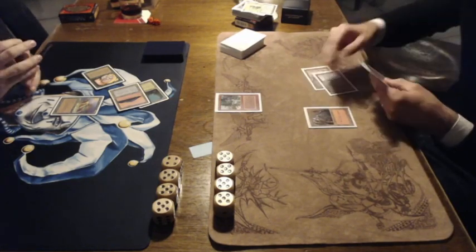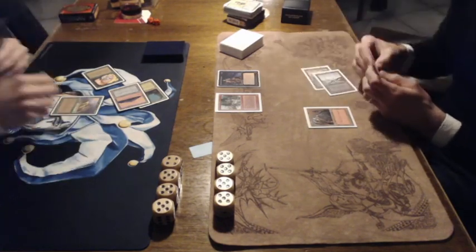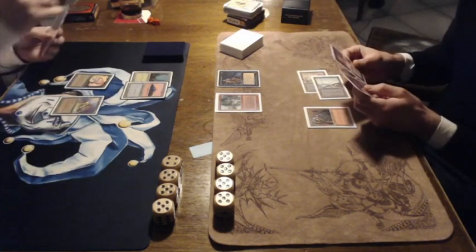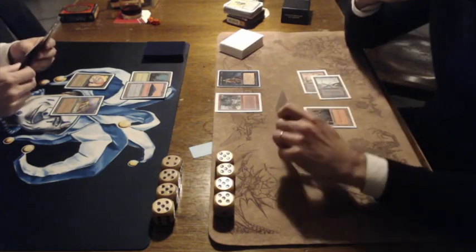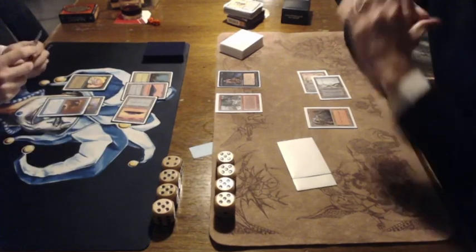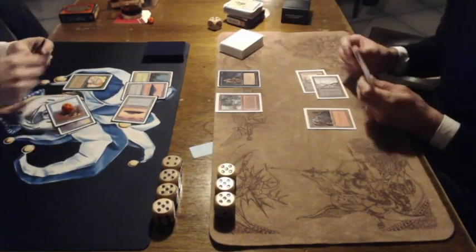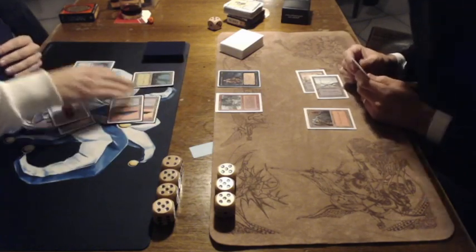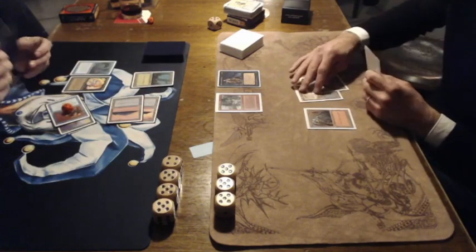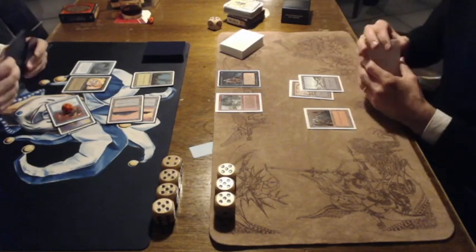And look at that 3-drop by Ron — there's the Cat Warrior, a 2/2 Forestwalker from Arabian Nights, in this case the Chronicles edition. And Nick is playing the 2/1 Pump Knight from Fallen Empires. An Unstable Mutation — that means it's a 5/5 powerhouse here. Nick has taken the full 5 damage, and Ron is following it up with a Merfolk of the Pearl Trident. That's a lot of pressure by Ron.